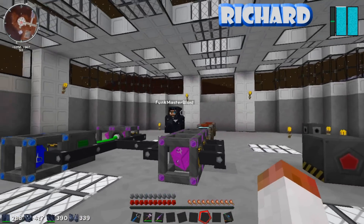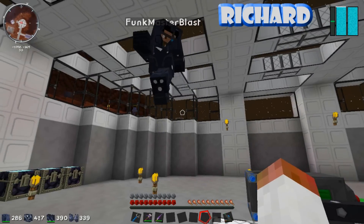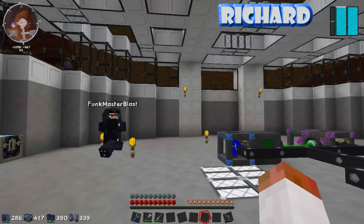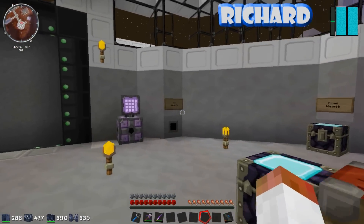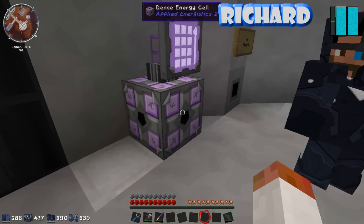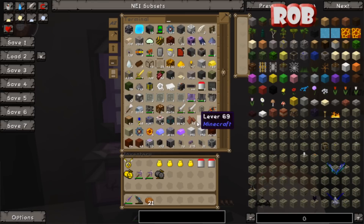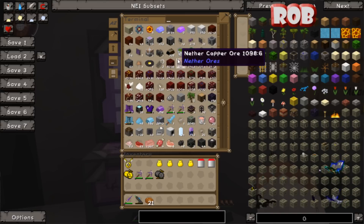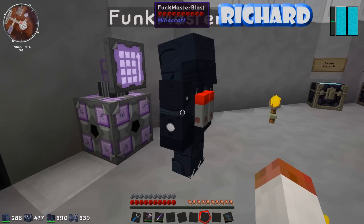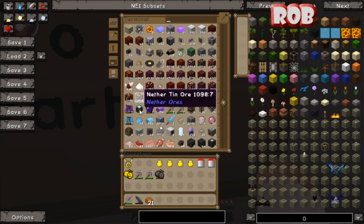What have we got planned for today then? Well I've done a few things. So I've wired the ME system throughout the compound. So over here there's an access terminal which leads to all the main parts. Ignore the fact that I've got a dense energy cell here - obviously it doesn't work. Look at these ores. I know, it's ore-inspiring!